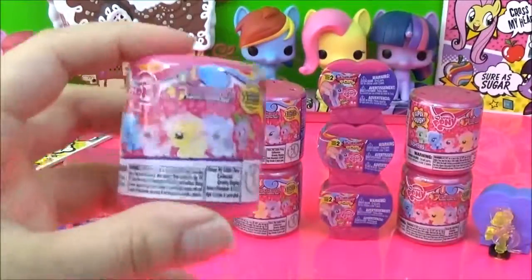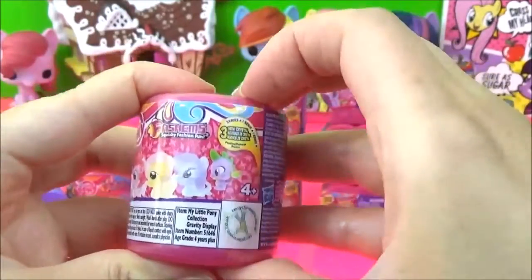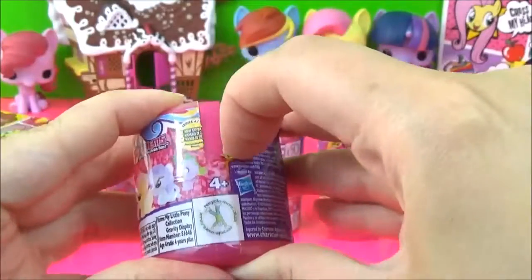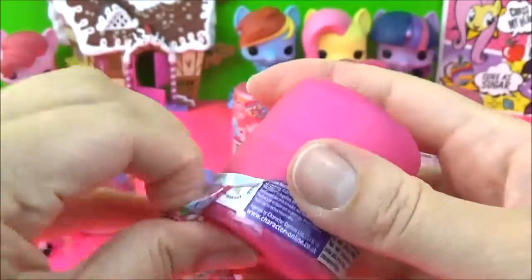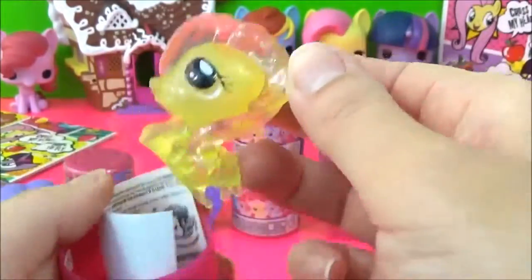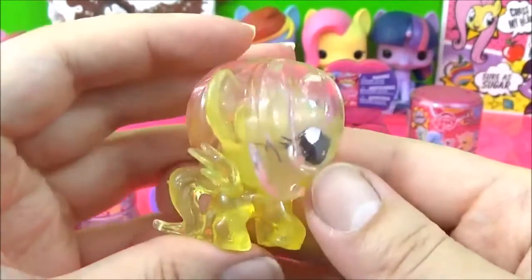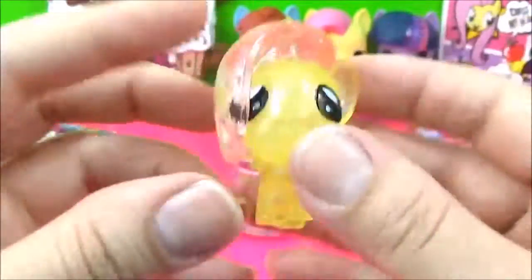Okay, time to open up one of these series 4 Fashems. Wow, it's a crystal Fluttershy — she looks awesome, I love it!